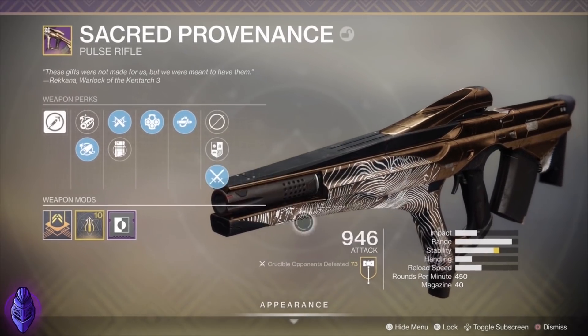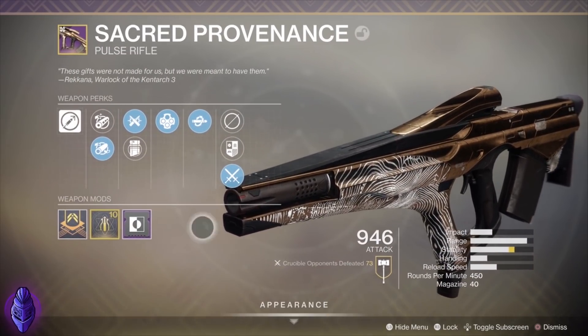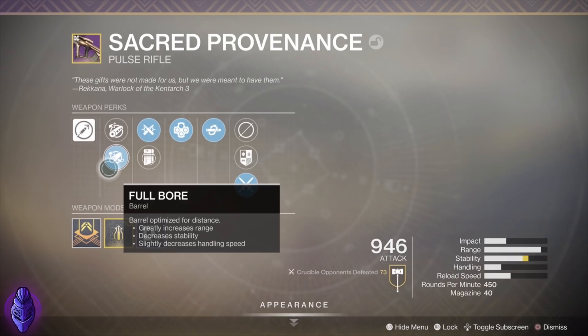Now it's a 450 RPM. I think Blast Furnace — same type of pulse. Obviously, these guys got a range nerf with the update in Shadowkeep.